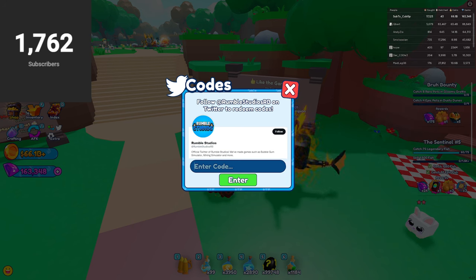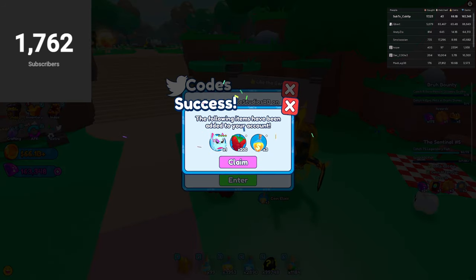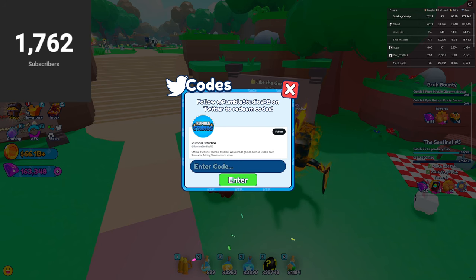One code I haven't typed in yet is 'gravy pet', which gives you a gravy cat. Someone in one of my previous videos told me to try 'gravy man' or something like that, but that code didn't work — I'm pretty sure they made a typo. The correct code is 'gravy pet' if you want to get the gravy cat.